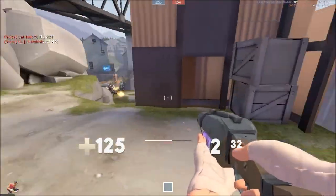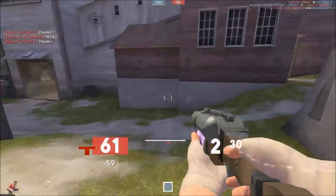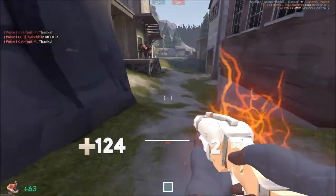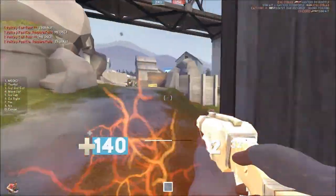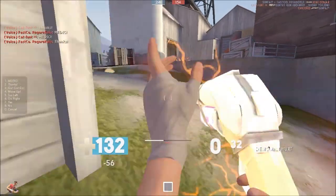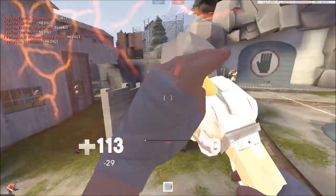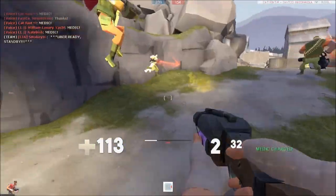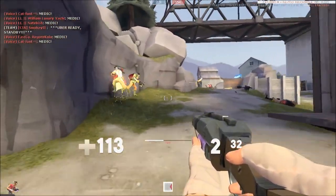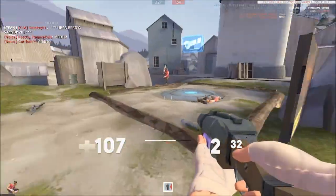To some extent or another, I consider it to be the Scout's version of the Degreaser — where it can just do everything the stock can do, and then a bit more. Yes, because of the fast reload, I don't really notice much of a downside to it. I mean, yes, if I'm fighting a scout and one of my two shots miss, then yes, I am at a disadvantage until I reload. So I suppose that may be a very situational downside, but it is there nonetheless.